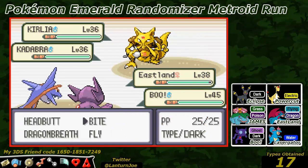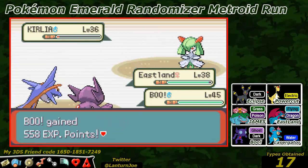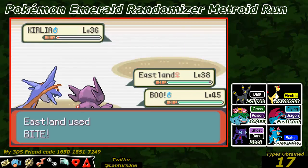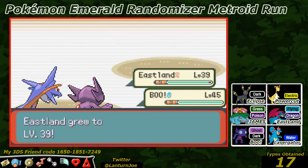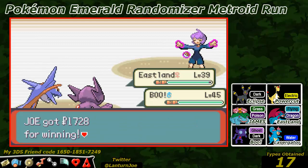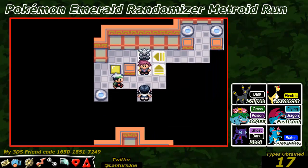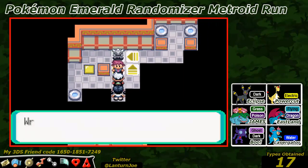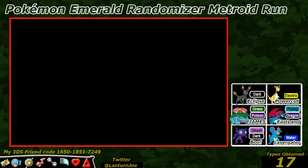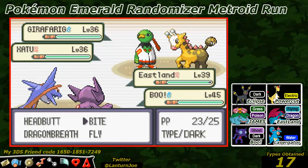Let's go for the Bite on the Kirlia and the Shadow Ball on the Kadabra. Not bad - we take down the Kadabra with Bite and the Shadow Ball. Down goes the Kirlia, all right, nice work Eastland. We can advance on into our second match. Basically the whole point of this gym is we are going to see a lot of Psychic type doubles battles.